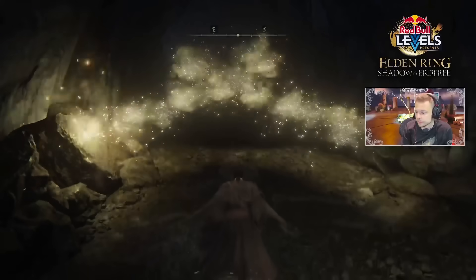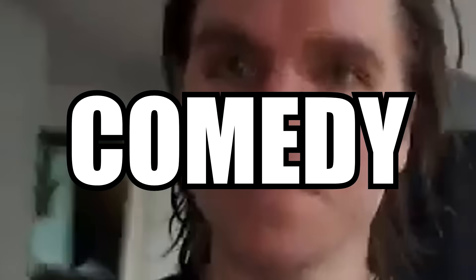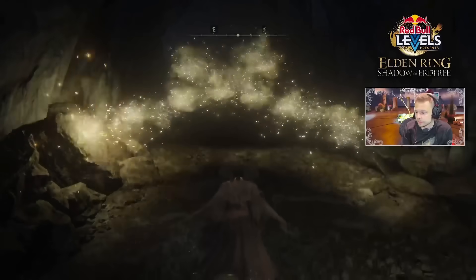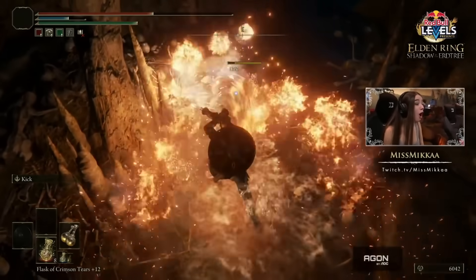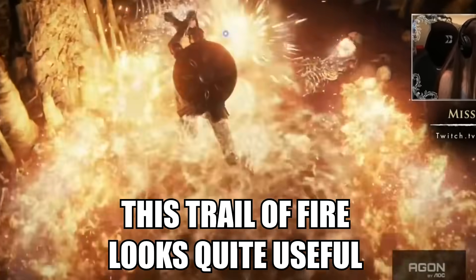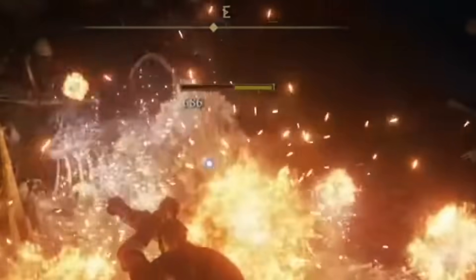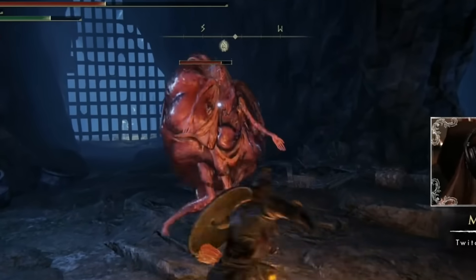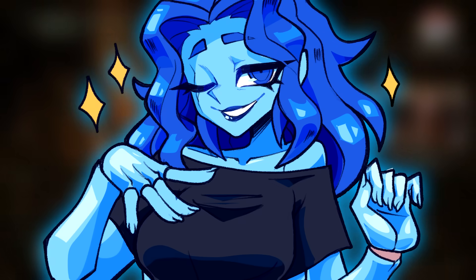Perfume bottle weapons are certainly one of the weapon types of all time. This particular one seems to be a weapon version of the spark aromatic item. The moveset seems to be all over the place. The one that stood out the most was one of the running attacks — to put it simply, it looks cool as hell, and it carries a clear utility too. The damage displayed on the stats screen doesn't seem to correlate with the damage output dealt, but it could be that each individual blob of perfume deals damage, making it much more effective at close range. Whatever the case, we're certainly eager to experiment.